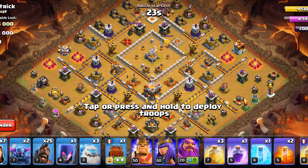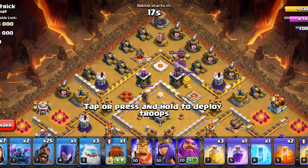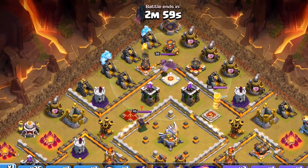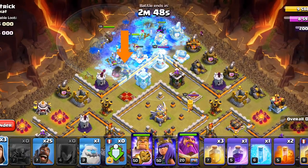First we have a Kill Squad in this one, and with that we'll have to take down the Eagle Artillery, the Queen, and the enemy Clan Castle. So with our Kill Squad — the Ice Golems, the Pekka, the King, the Warden, and a few Wizards — we will take the enemy Queen and the Eagle Artillery.